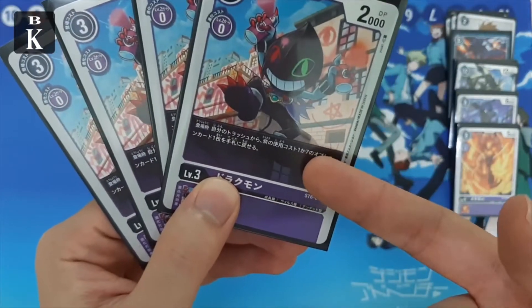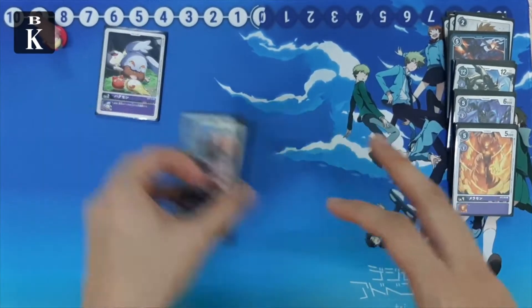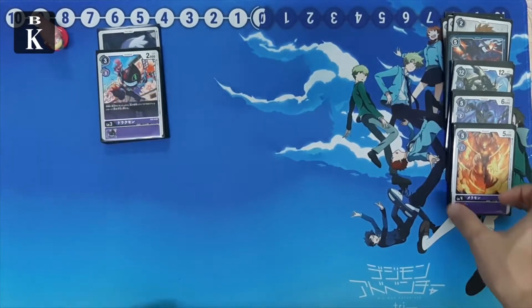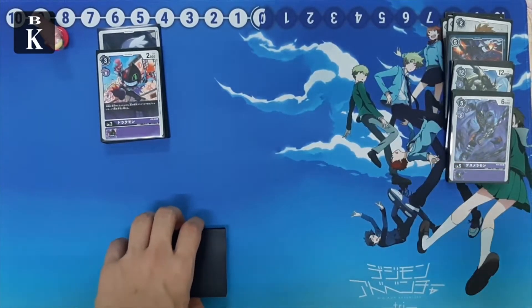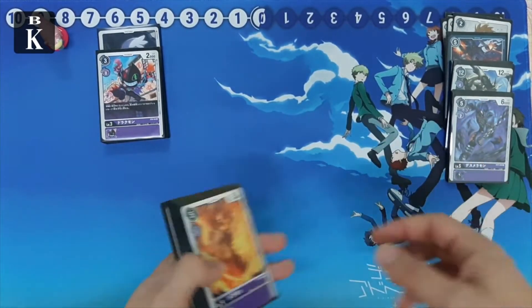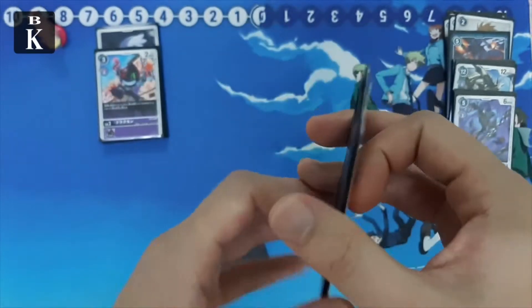For our last rookie we play four Dragmon — really, really strong. On play, search for a one-cost or seven-cost option and add it to your hand from your trash. Since our big boss is Lilithmon and we spam a lot of options, Dragmon is there to recover them back. Also, since Pagumon and Impmon may accidentally drop things you want, Dragmon recovers those for you.